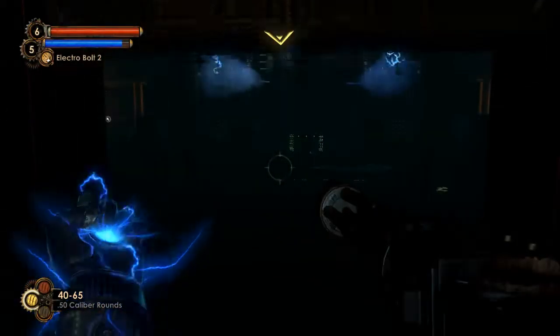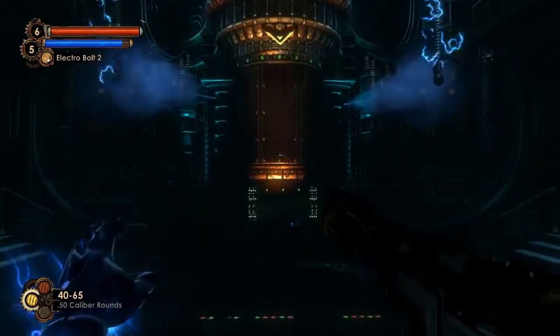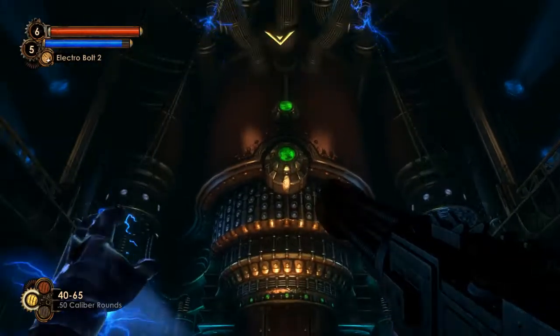Minerva's Den is Rapture's central computing. There is a machine called the Thinker, which has been responsible for running the city, even through its downfall and decay.